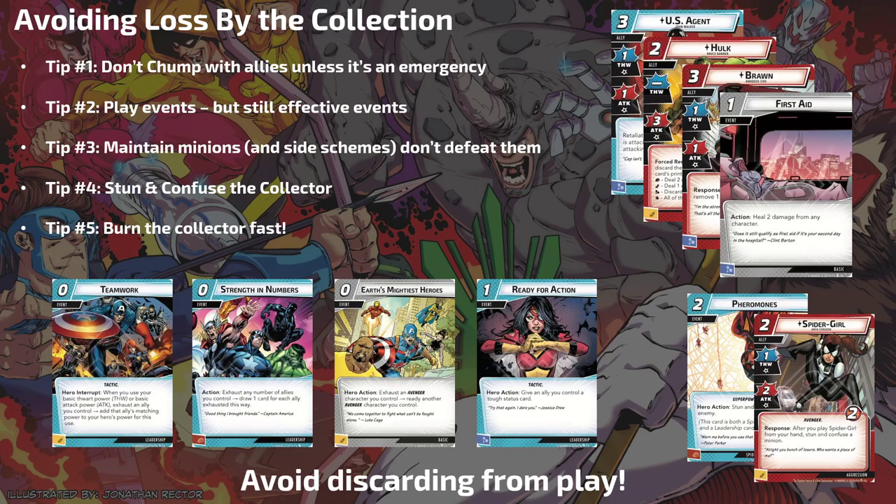Tip four: stun and confuse the Collector — throw Stun and Confuse on the Collector as much as possible, especially Stun. The threat threshold is low, but if you can stay in hero form you can deal with the threat and just not be attacked by the Collector. That means you don't have to chump block or expend allies, and he doesn't get those boost cards that can destroy your board state. There's no Stalwart in this setup, so you don't have to worry about that.